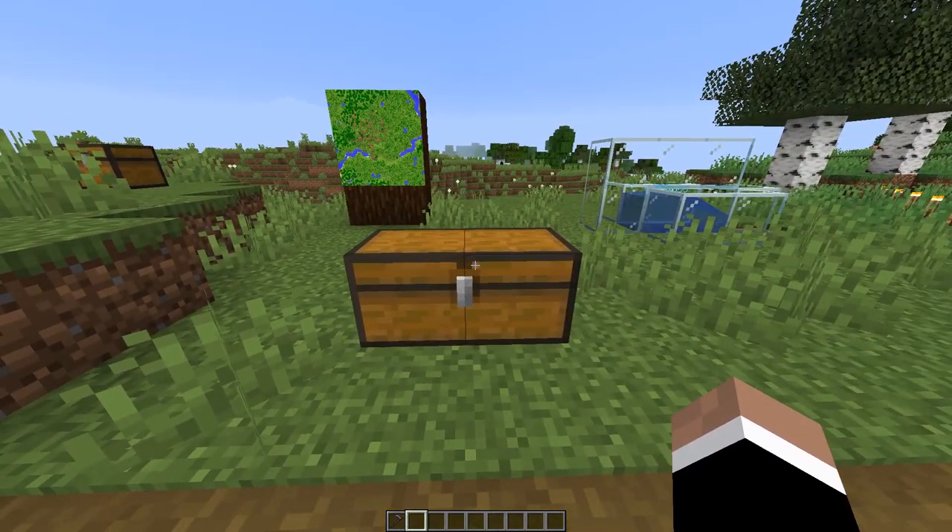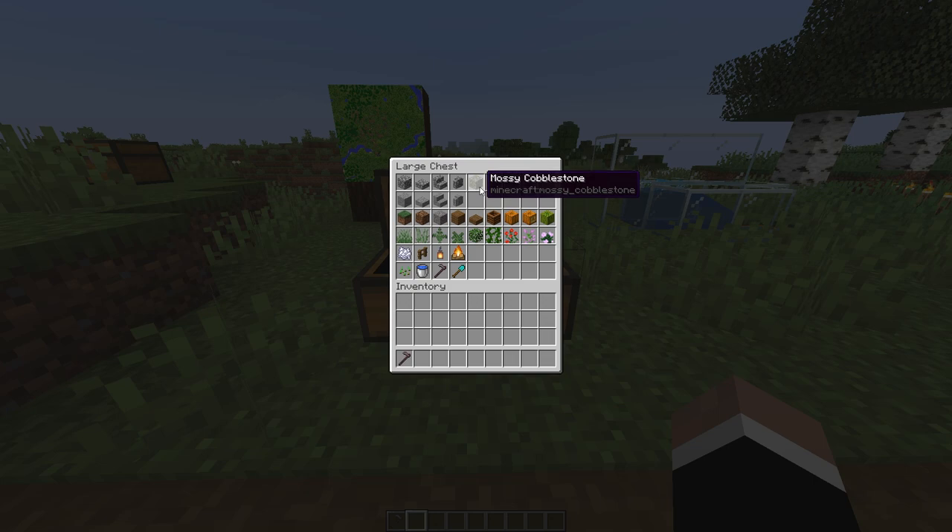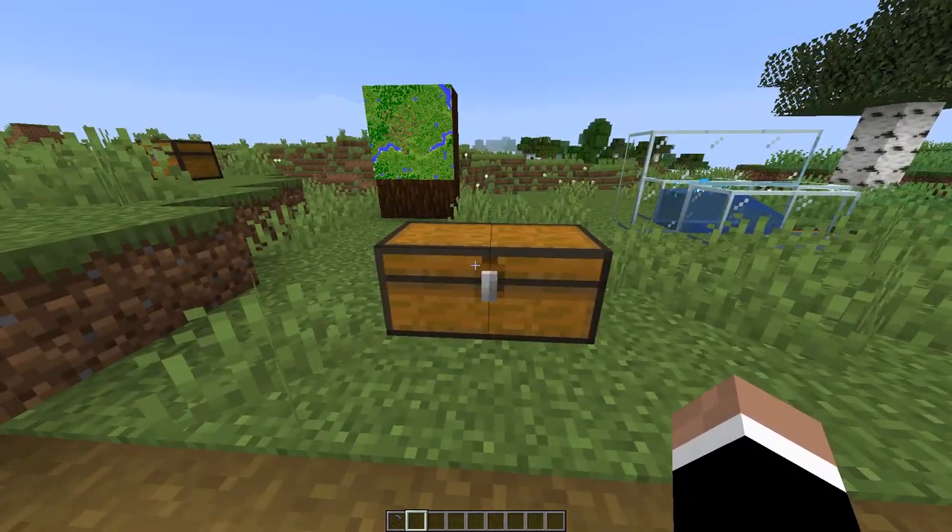The nice thing about these blocks is that they're really easy to get. Cobblestone's super easy to get. Mossy cobblestone's a little bit more difficult, but if you have vines you can just make a vine farm and then convert your cobblestone to mossy cobblestone, so it's really not a big deal. Andesite's really easy to get. Things like grass, coarse dirt, gravel — all easy. Spruce planks are easy. Composters are super easy. It may take you a little bit longer to get things like pumpkins and melons, but that's really not that big of a challenge.